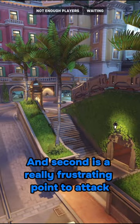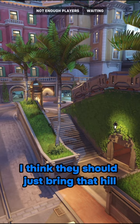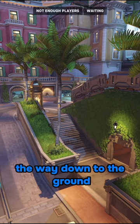Second is a really frustrating point to attack because of the slope, so I think they should just bring that hill all the way down to the ground.